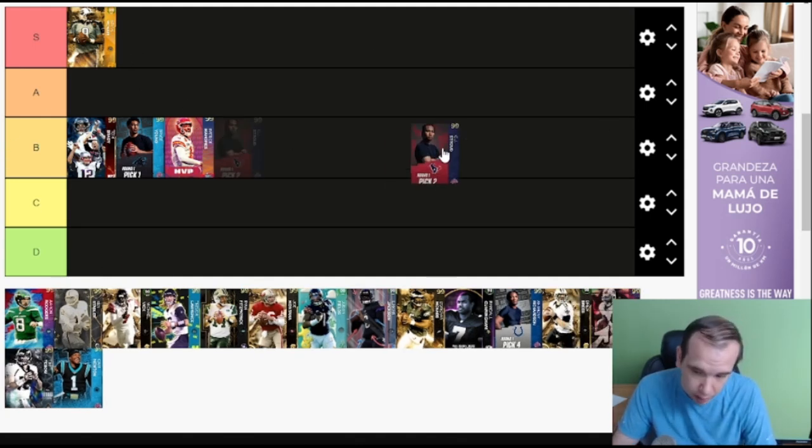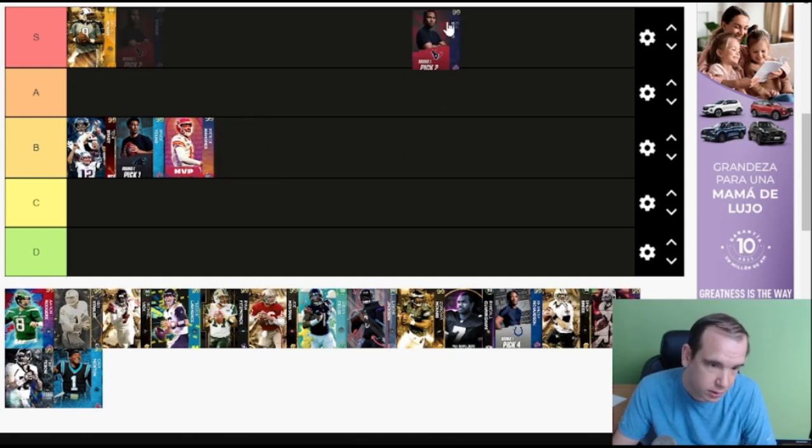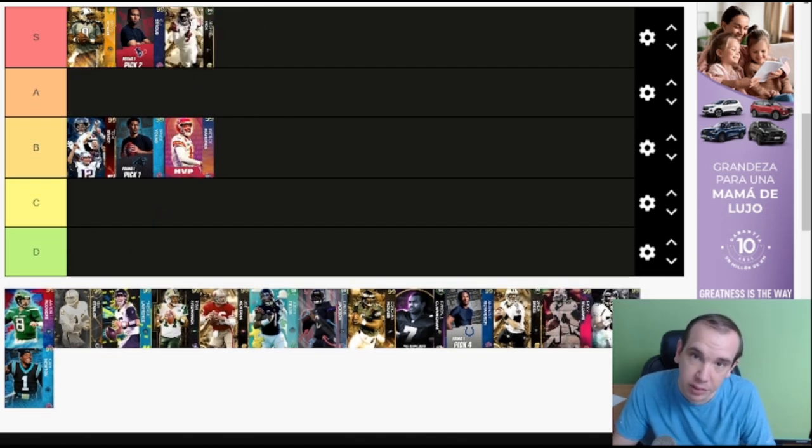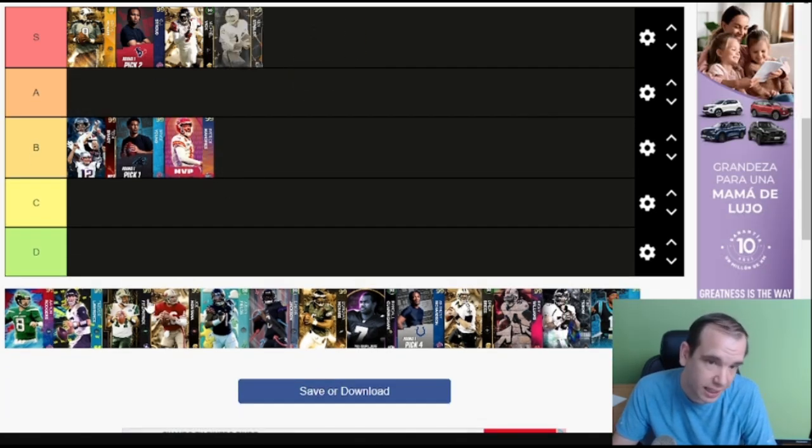CJ Stroud is the best rookie so he's gonna be S Tier. He's very similar to Vic — Vic is left-handed but they have like the same AP stack. Both get Playmaker for zero AP if you want to run around a guy, which is fun. They're very similar in that way. Ken Stabler is S Tier — if you have him there's really no reason to get rid of him.